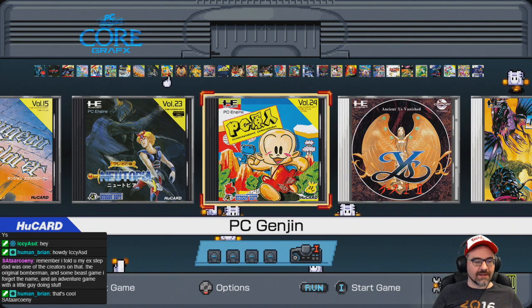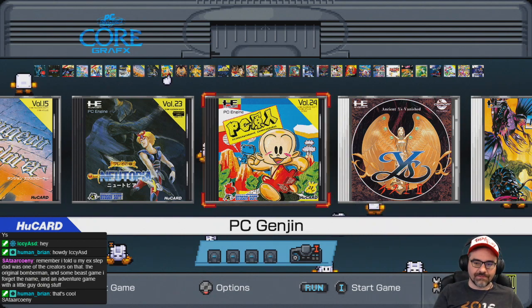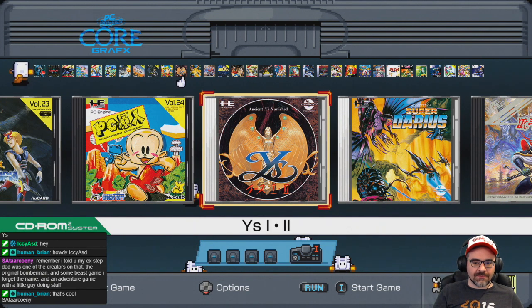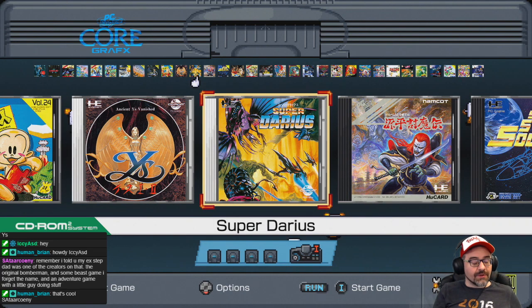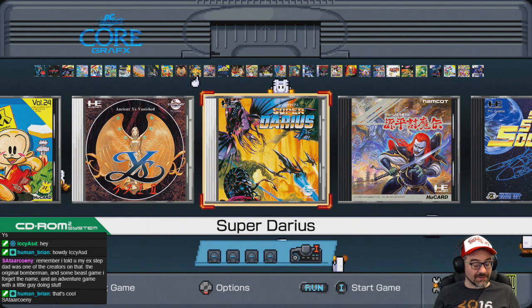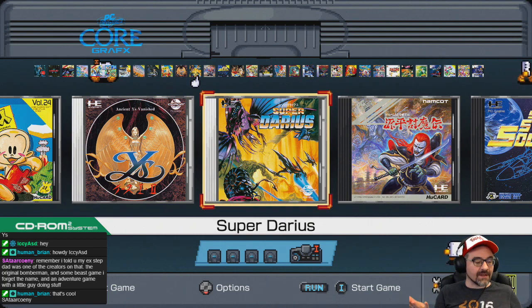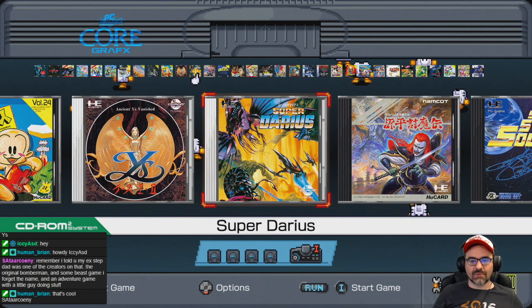PC Genjin is Bonk's Adventure part one in Japanese. Super Darius is really cool — Darius is a long-running shoot-em-up series, and this particular game was released for both the TurboGrafx and the SuperGrafx. The SuperGrafx was a very limited console — they only made like six games for it. The Genji and the Heike Clans is a classic Namco arcade game, some kind of action platformer. Super Star Soldier is the sequel to Star Soldier, a really cool vertically scrolling shoot-em-up hugely popular in Japan.